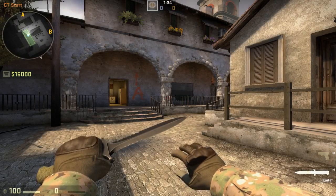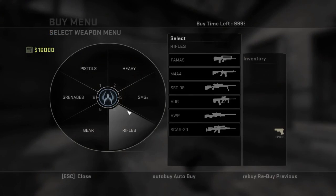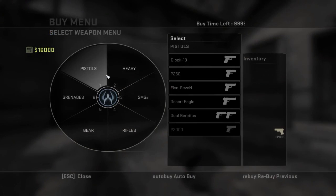Now, as you always can do — and this has been like this since 1.6 — if you know the number combinations in the buy menu, you can buy very quickly.